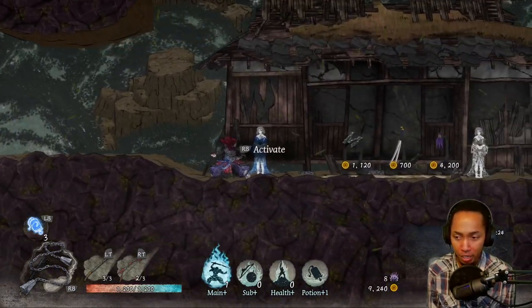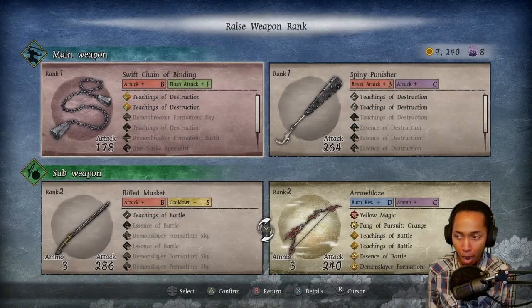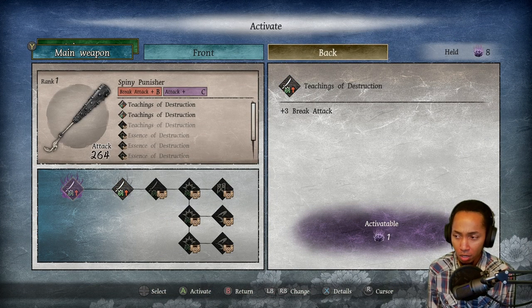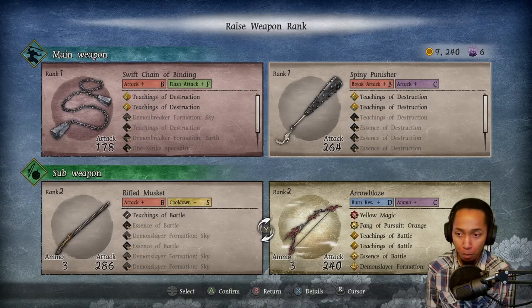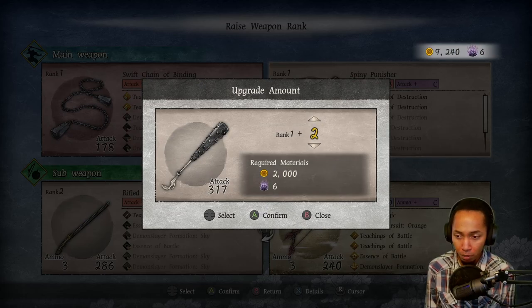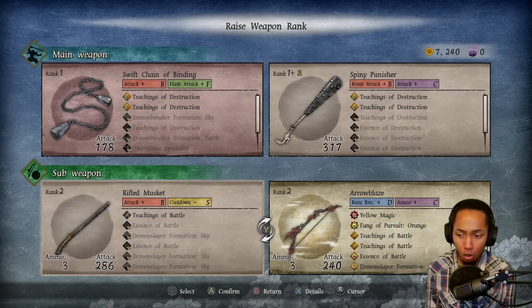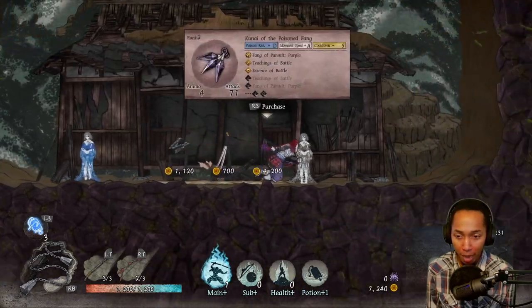Let's see what's in the shop. I have Activate — if I do this I can power up the weapons I have, which also allows me to activate special affixes on my weapons. On the Spiny Punisher I have things like Break Attack Increase, and that enhances the base abilities of the weapon. I can go above and beyond that and actually buff the weapon itself, give it two points to make it much stronger. We'd also do the Arrow Blades, but we don't have enough Purple Flame.